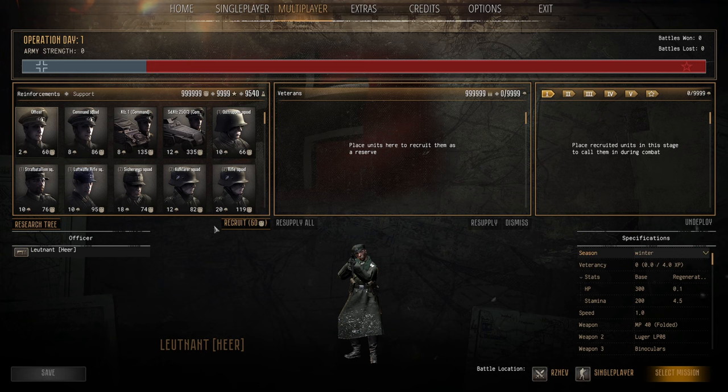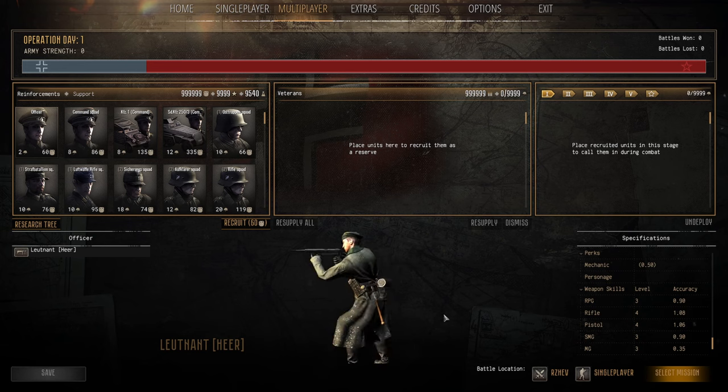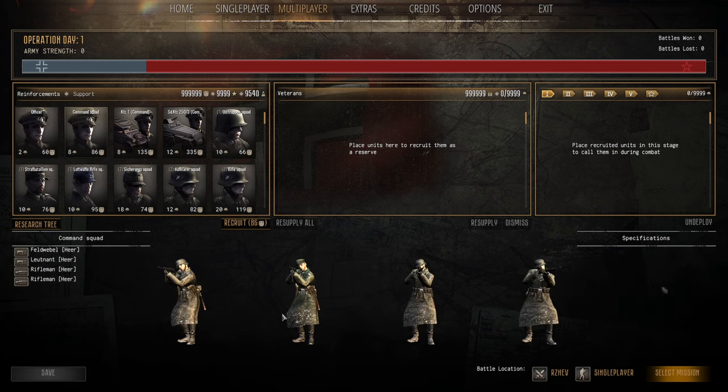First we have the Officer — the Lieutenant. Officers are pretty good; people know they bring binoculars and increased vision, they can be used for reconnaissance. They also have a higher population cap cost in capture zones, equivalent to about four or five men. For 60 manpower and two pop cap they come with an SMG, a couple of grenades, and a shovel. Not a bad pick but not necessary — if you can fit one in, always worth bringing. They're fairly elite HP and skill wise.